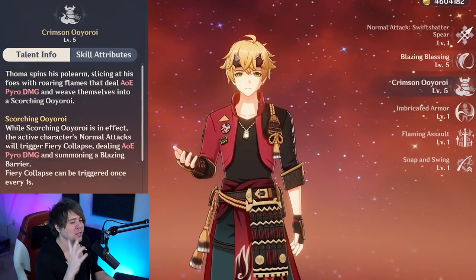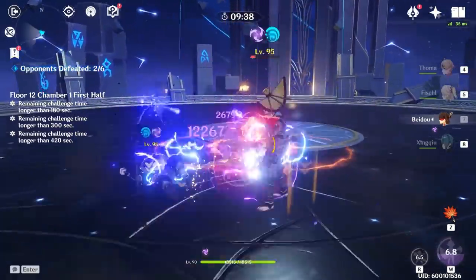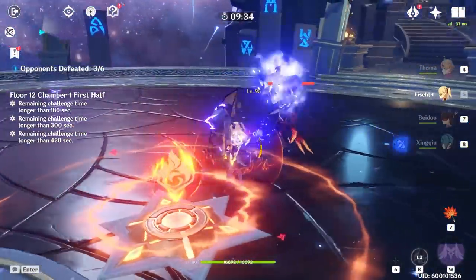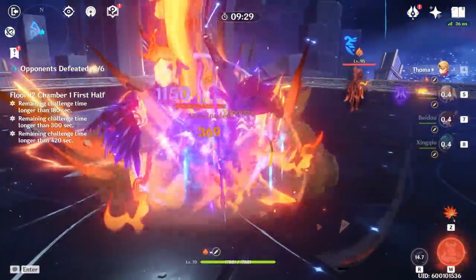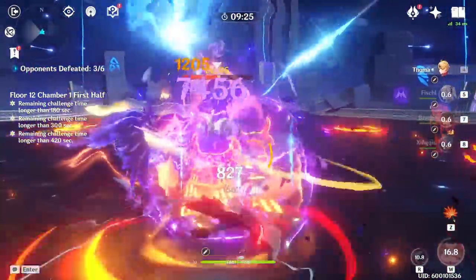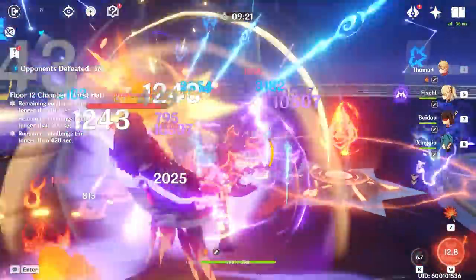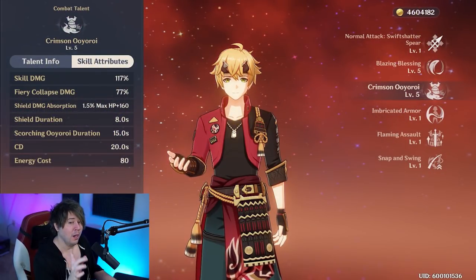The big part is that the shield can stack on itself - the E and the Q can stack together. If you put up Blazing Blessing and have your elemental burst rolling, you're applying shields more and more. If you have some leftover shield and you're in the right build, it will wrap all the way back around to Blazing Blessing so you can use the elemental skill again and keep that shield relatively high the entire time.